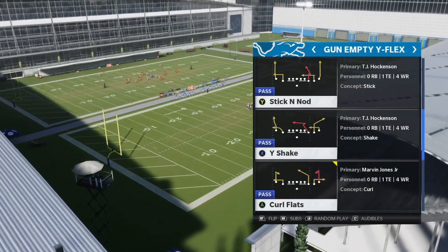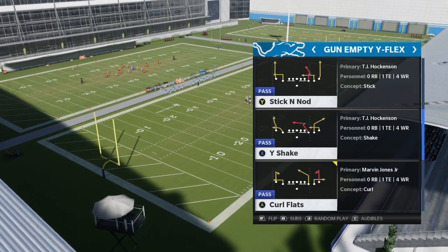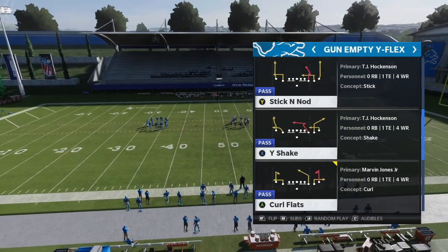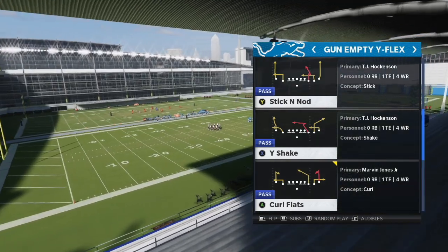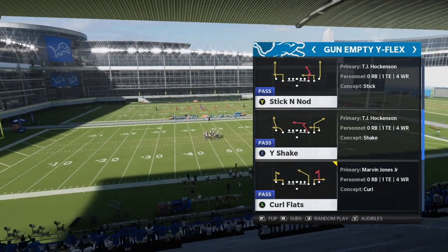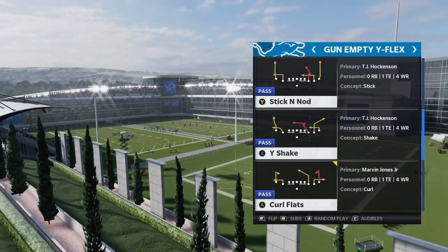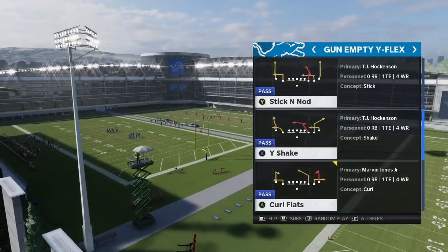Today we're breaking down the most underrated route in Madden. This route has been good for the last few years — it really can beat every coverage in the game. We're talking about the stick and nod route. We're in the empty Y flex formation. I'm not a huge fan of this formation, but we're just breaking down this route, which is super underrated. You can find this route in a lot of different formations, and the playbook doesn't really matter — you can find it in every single playbook in the game.